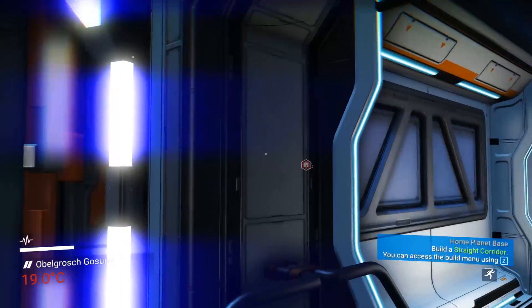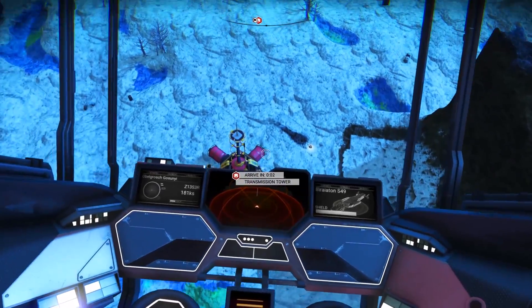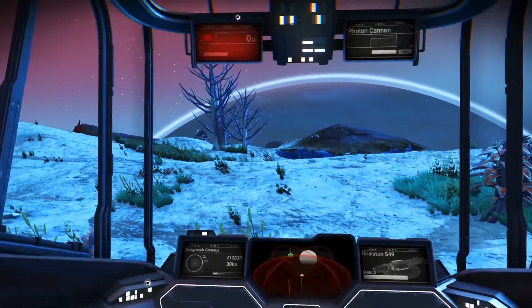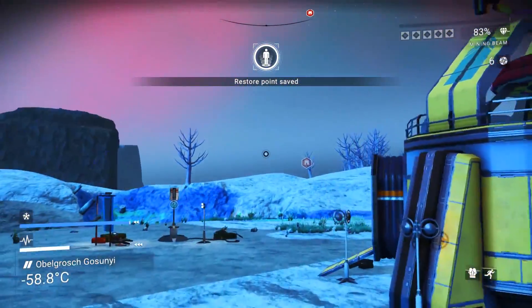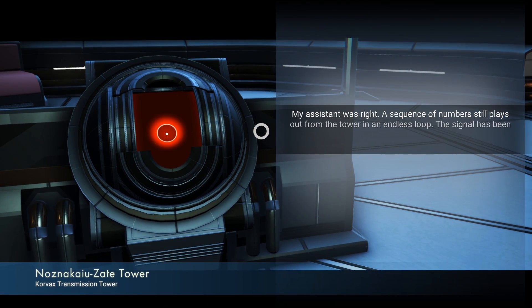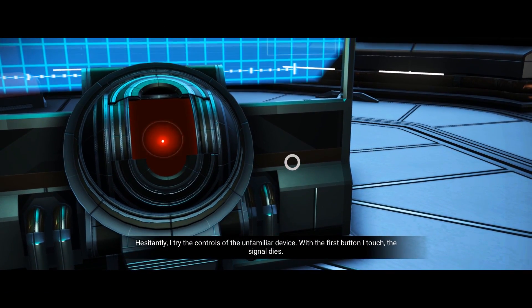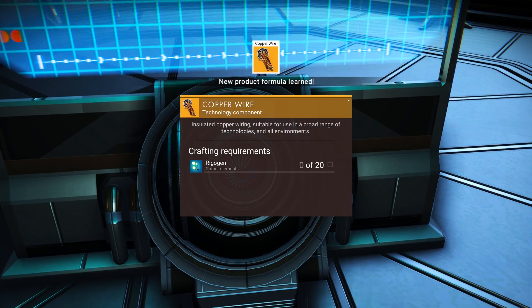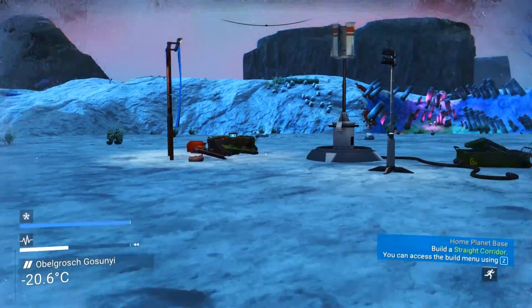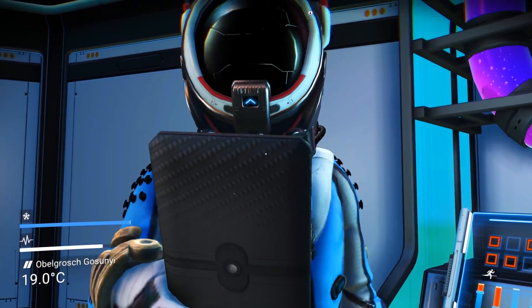We're gonna head to space and sell some stuff. Actually no — let's just go and figure out where this new beacon is. That's what we're gonna do. I think this is it, I think this is where it wanted us to go. Alright, what do we got here? Okay cool — we got a transmission tower. Cool, the signal dies. Okay. Oh, copper wire! Cool, learned some copper wire. How exciting. I guess we'll just head back to the base now.